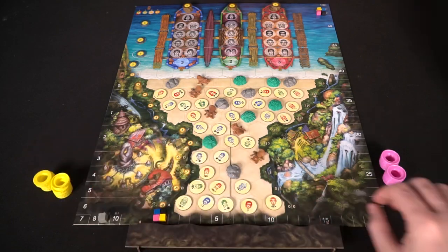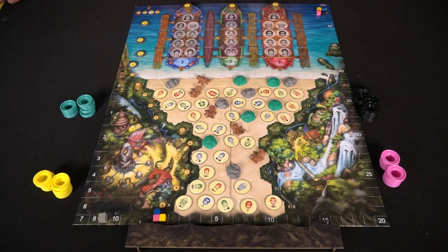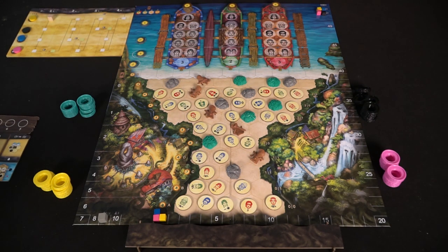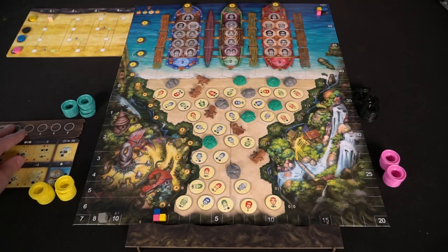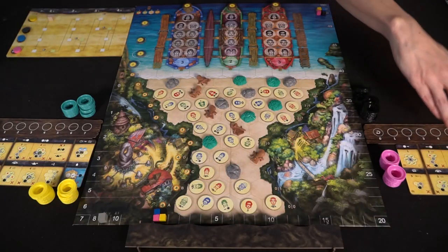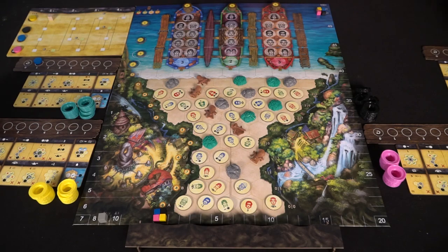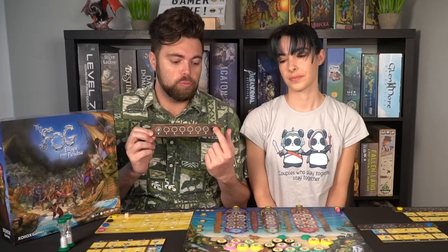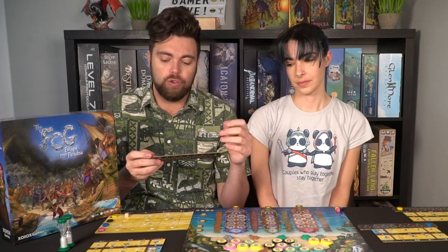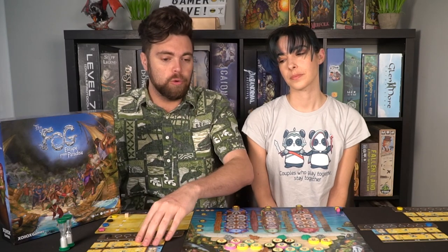The score track goes all the way up to fifty, and you'll have additional cubes to traverse to fifty and then to a hundred. Each player gets a game board showing the different types of abilities available, plus a tracker board indicating how many movement points they can utilize. Each type of movement requires a certain point cost — spending one, two, or three lets you do specific things — and once you reach zero, that's the end of your turn. Place their marker on zero along with their main game board.